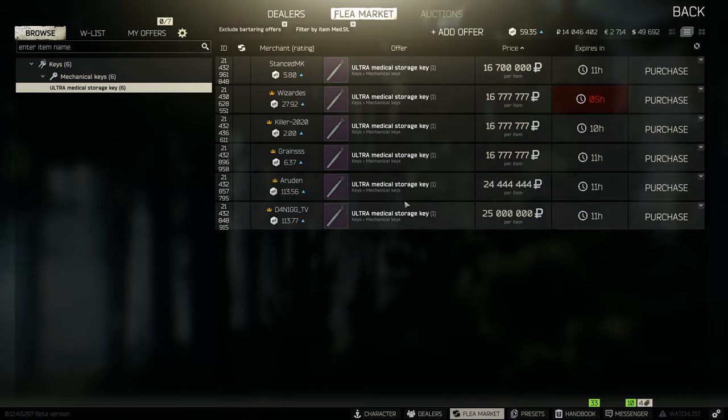If you are going to run this key an awful lot, maybe go for the 750k to possibly 1.2 mil version, because the key can be paid off the moment you find a LEDx. If you want to fork out upwards of 2 mil, go for it, but anything more than that is quite expensive — 16 mil is definitely not worth it.